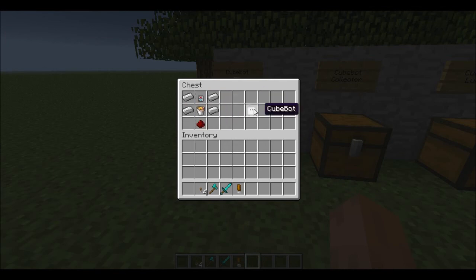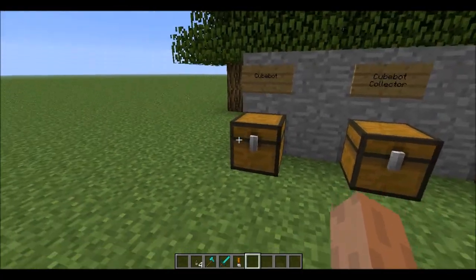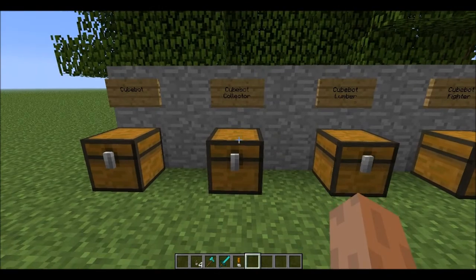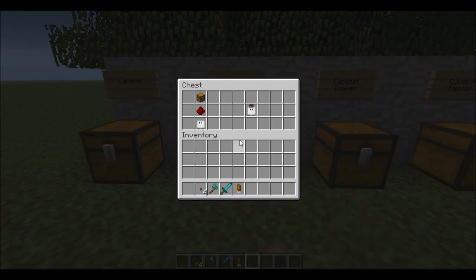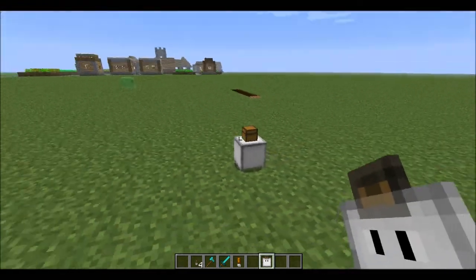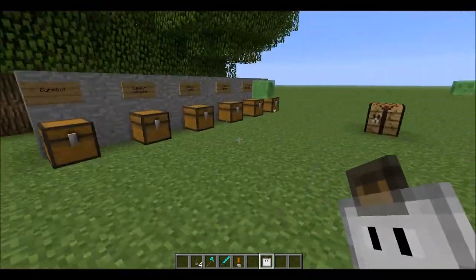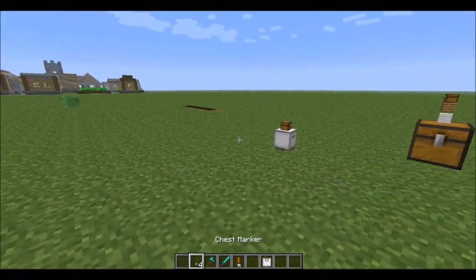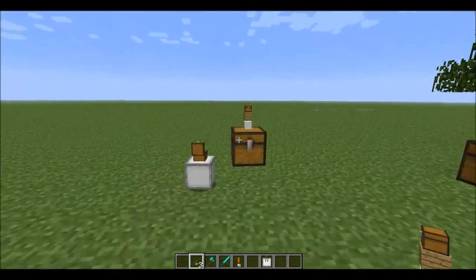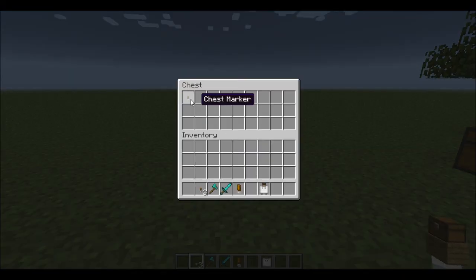Let's say I have a Cubot. Now I'm going to create the Collector — it basically collects things. So I create it; it has a chest on it and it collects stuff. Let's say I drop this — see, it takes it and puts it to a chest. See, it's over there.